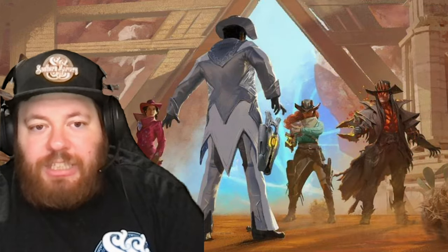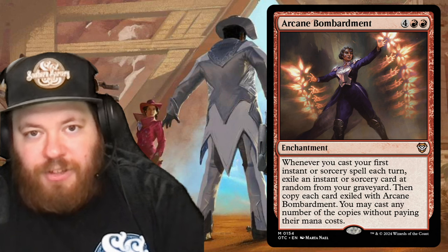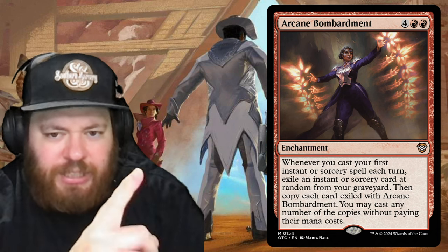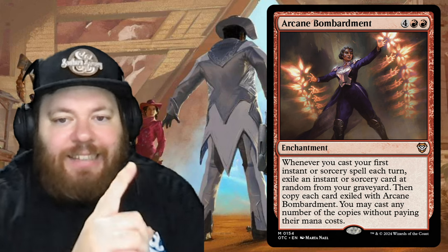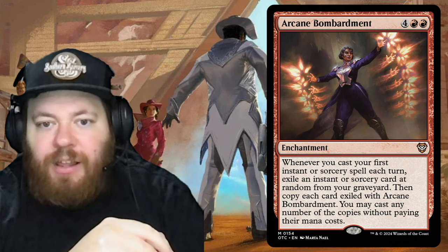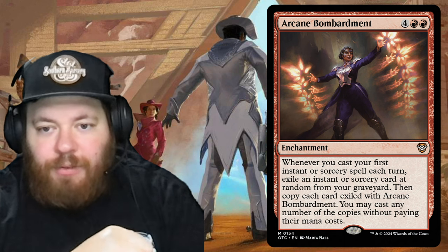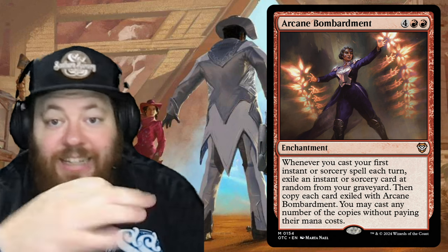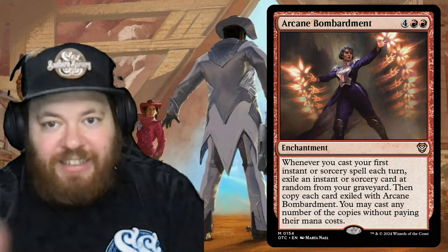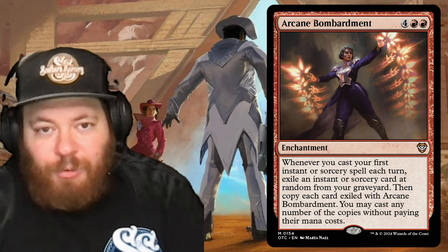The precon has three enchantments, all pretty good. Arcane Bombardment costs four and two red: whenever you cast your first instant or sorcery spell each turn, exile an instant or sorcery card at random from your graveyard, then copy each card exiled with Arcane Bombardment and you may cast any number of copies without paying their mana cost. Get this out early, keep it safe, and enjoy the randomness.